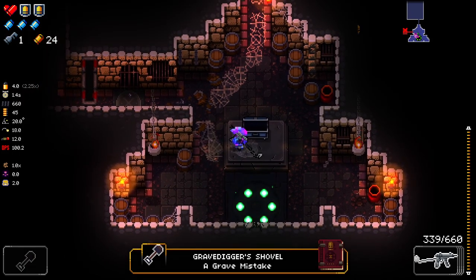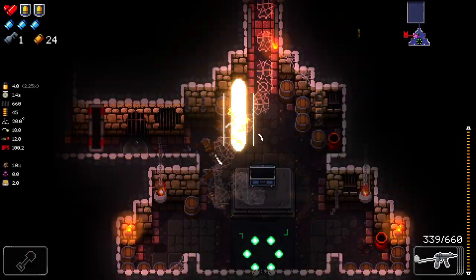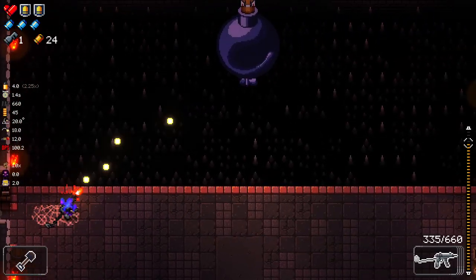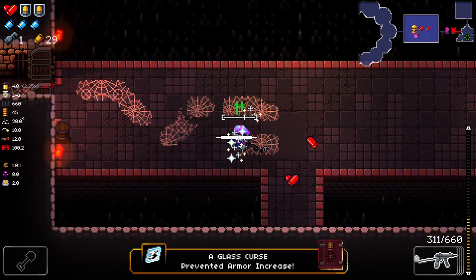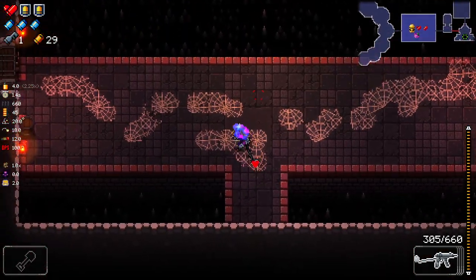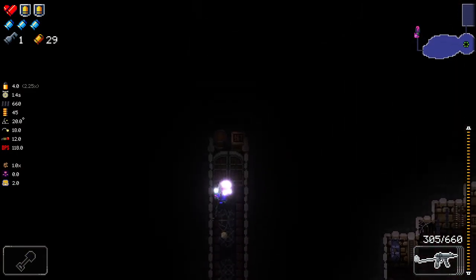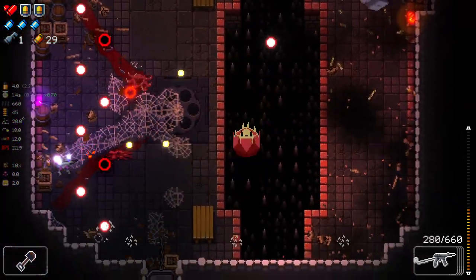We got the Grave Digger's Shovel — turns all enemies in the room into tombstoners, and destroys all tombstoners already in the room. Intriguing. We've also got a mini-boss here, and I'm curious to see how quick this dies. It survived my first onslaught of bullets, so that was more than I was expecting. There's a glass curse — prevents armour increase. That's pretty cool. We've got these little bomb crates here, which are just awesome. We also got a wall mimic, which I wasn't expecting at all.